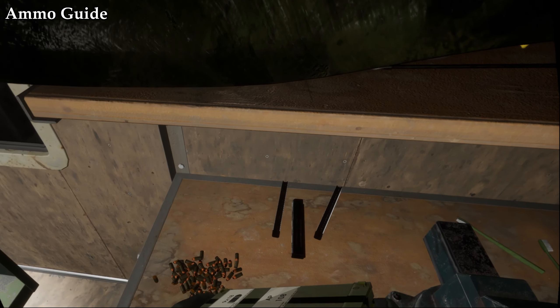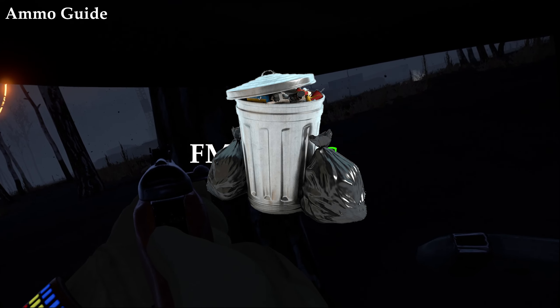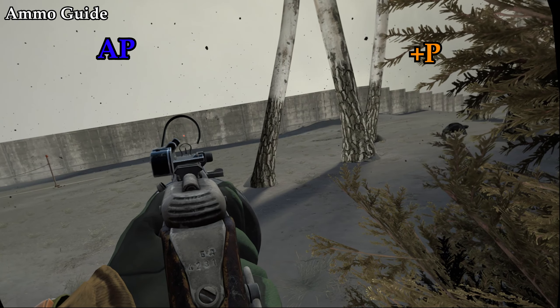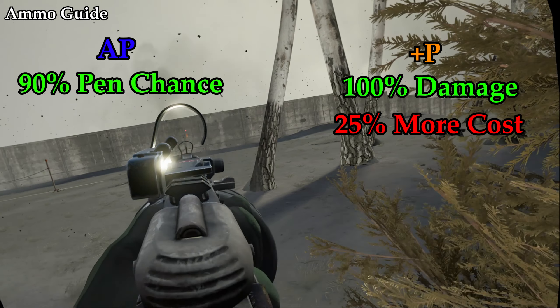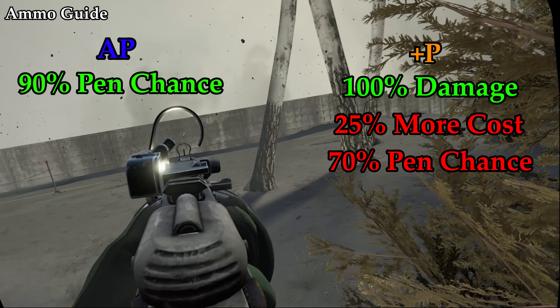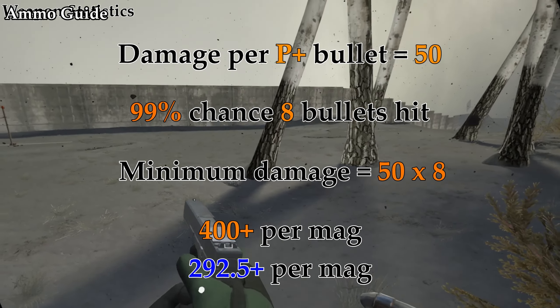First things first, in Into the Radius ammo is always way more important than the actual weapon you use. As we should all know, FMJ and SS are garbage late game, so the ammo of choice for SMGs is either AP or PLUSP. PLUSP does 100% more damage compared to AP while costing 25% more. However, AP has a 90% penetration chance whereas PLUSP has a 70%. It may seem like a deal breaker, but PLUSP is far superior as I've shown in my previous pistol guide.